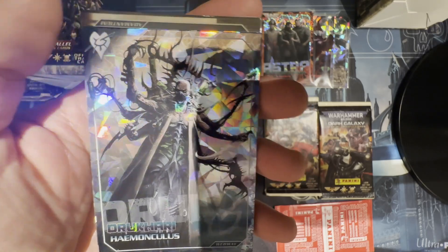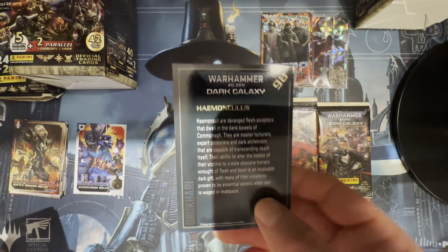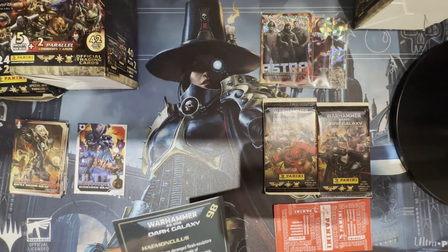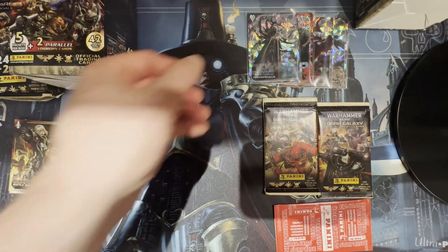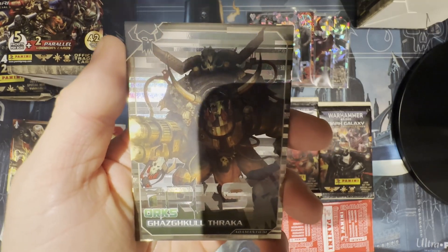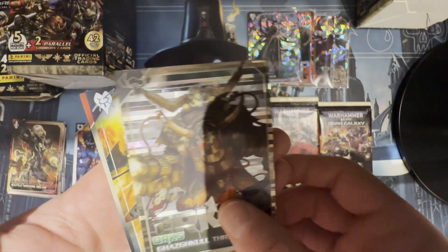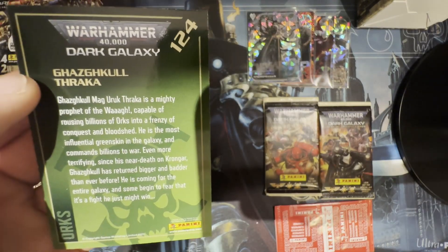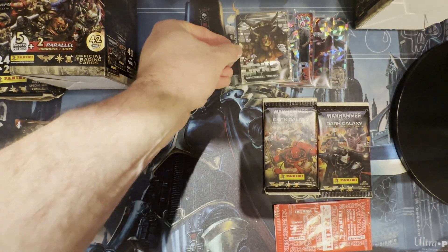Drukhari Haemonculus — alright. Oh, very nice — going to have to sleeve up that sucker as well. Whoa — Orks Ghazghkull Thraka, the Madboy at Armageddon! An Adamantium card no less — spicy pull right there. One of the best known Orks out there. Going to have to sleeve up this bad boy. I haven't gotten too many Ork cards so that's a nice one to pull.